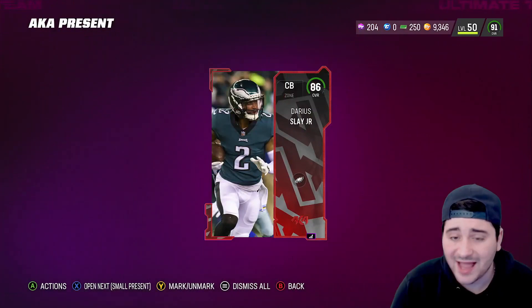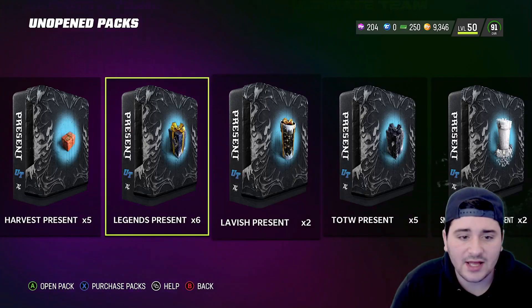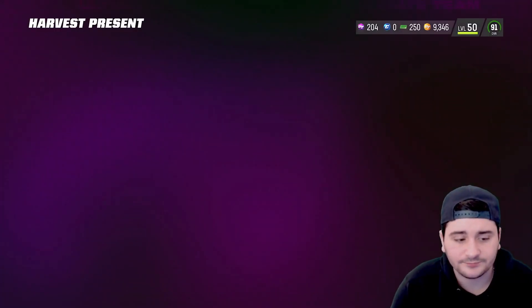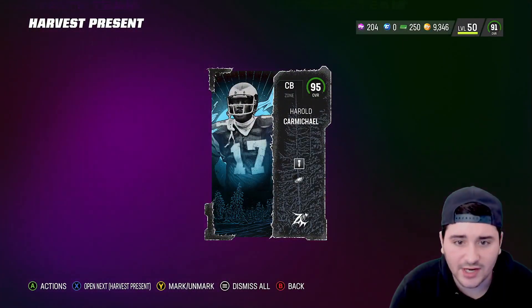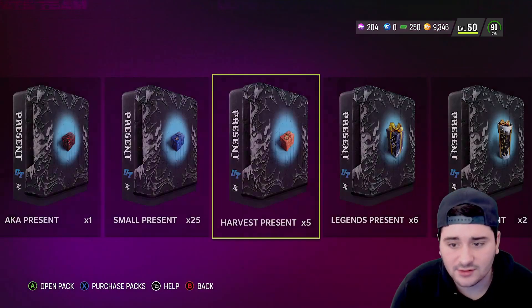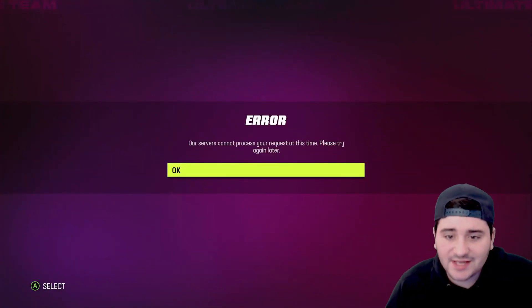Supposedly everything that you don't get you will end up getting — I don't know how true that actually is, but these gifts are a big disappointment. Let's see our Harold Carmichael or Brady — there it is, there's our Harold Carmichael. Quick sales for 350 coins — crazy. EA servers cannot process at this time.